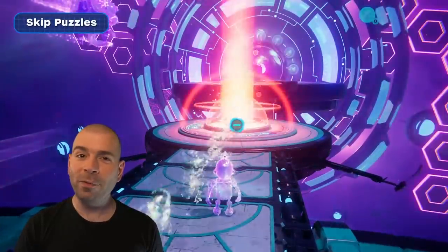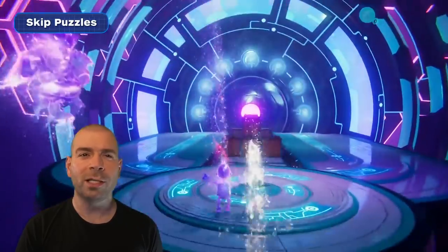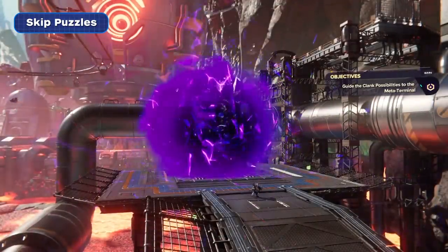Speaking of making things easier, Rift Apart features a number of puzzles throughout the game to break up all the explosions and carnage, but if you'd like to stick with the explosions and carnage, feel free to skip a puzzle by pausing the game and selecting that option. There are no penalties for doing so, which rules.